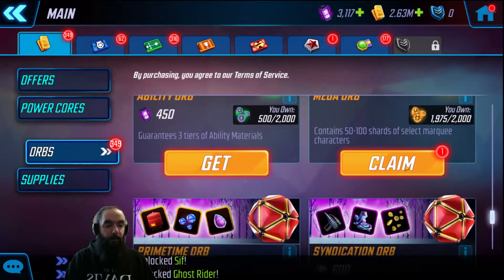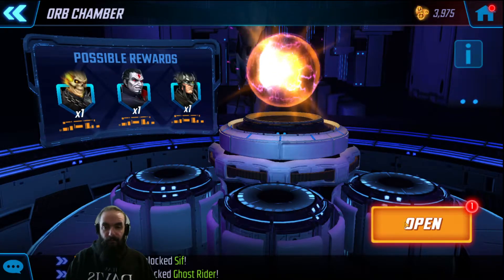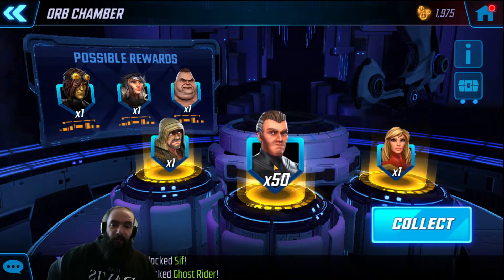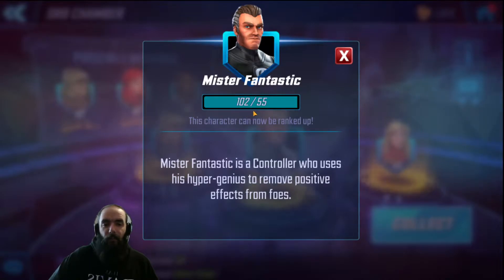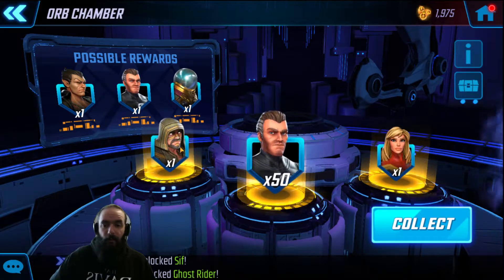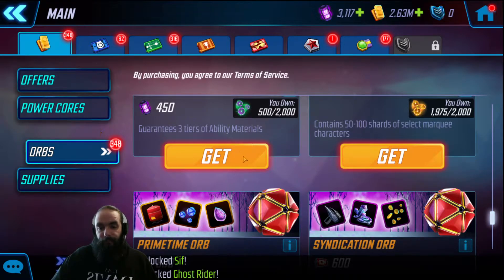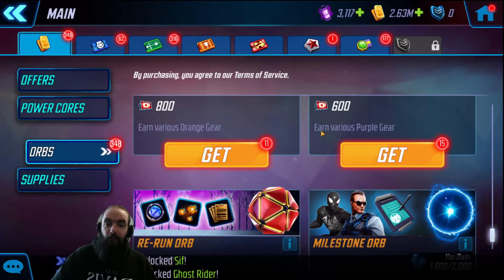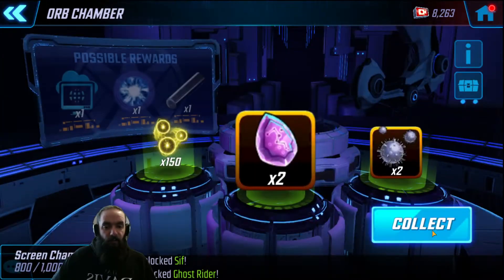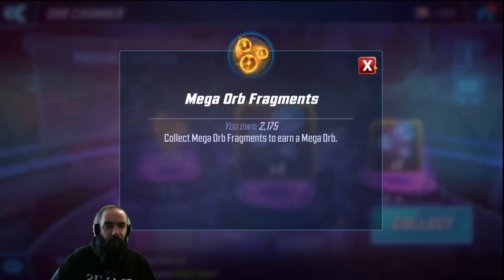Mega orb — pretty rare, 50 to 100 shards. Let it be a character I'm looking for. Okay, I was saying I wasn't building a Fantastic Four team and here they gave me Mr. Fantastic — that's gonna up him to the next star rank. Not too bad. I did get Captain Marvel who I use quite a bit. Karnak, I never touch. 50 Reed Richards shards isn't too bad. Opening a couple of these 800-cost syndication orbs — it gives me all materials I don't think I need yet. Mega orb fragments, I'll take them.